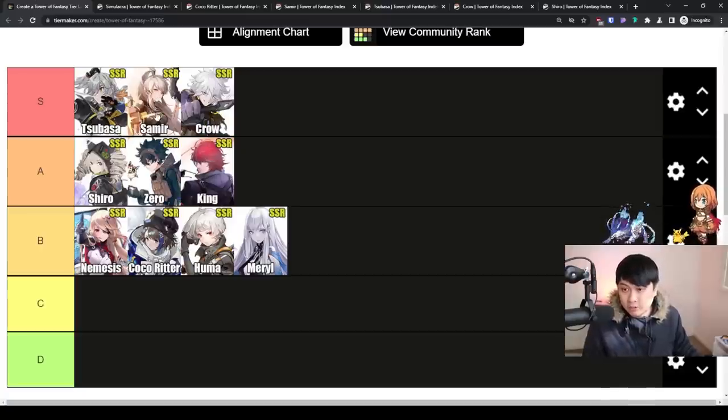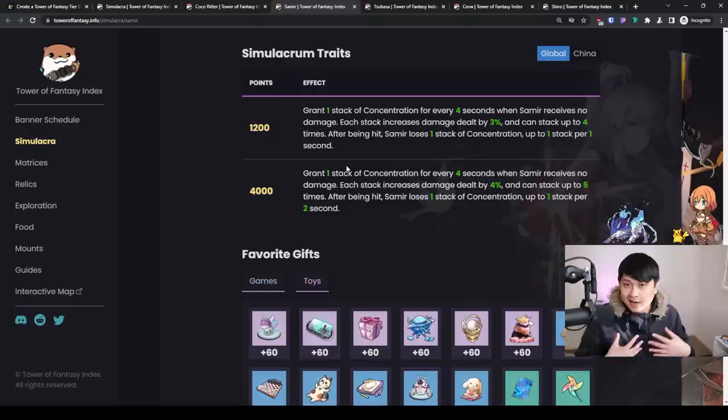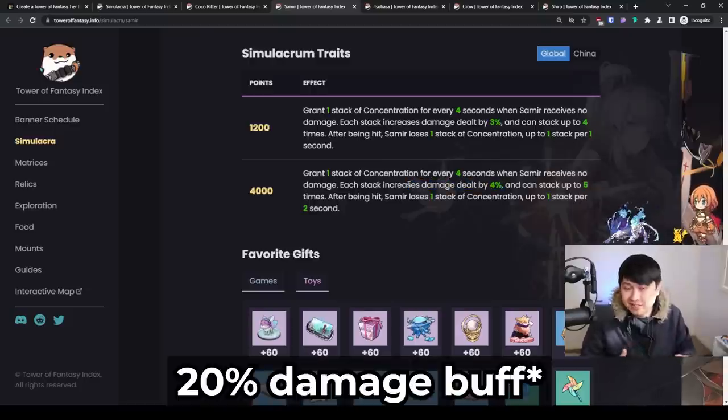Moving on, next in the S tier we have Samir. Samir's one is just as good, if not a little bit better, if you are a good player. I'm not, so I would actually rather the Tsubasa buff. Essentially, you gain one stack of concentration every four seconds you receive no damage. Every single one of these stacks increases damage dealt by 4% and can stack up to five times. So that means this one is going to be giving you a plus 20% damage buff. I want to make that really clear because a damage buff is different to an attack buff. Attack is buffing your attack stat, while a damage buff is going to be buffing your final damage.